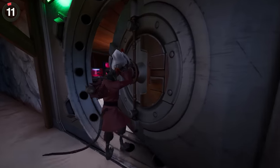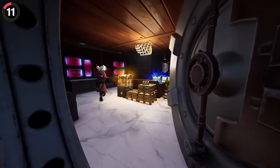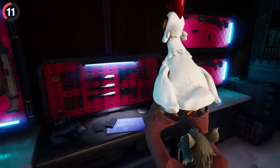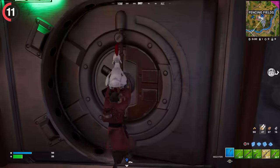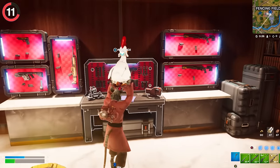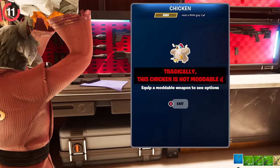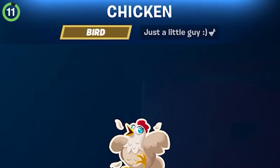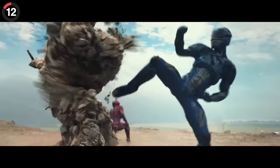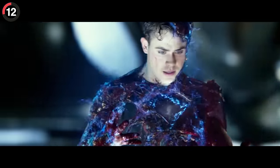If you're searching for a mod bench, there's one item you haven't tried to upgrade. It turns out people were trying to mod chickens at the station, so Epic decided to add a brand new Easter egg. If you go to any mod bench now, it has a unique message saying the chicken is tragically not moddable — it's even marked as bird rarity, and it says he's just a little guy.